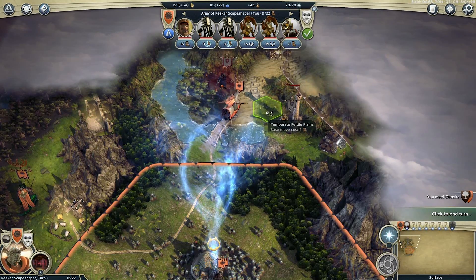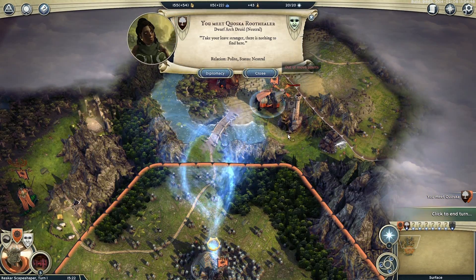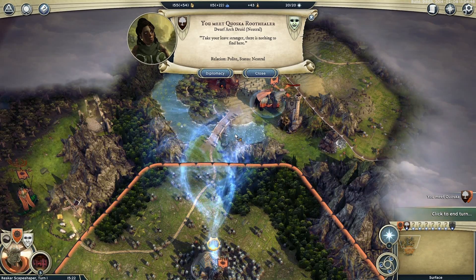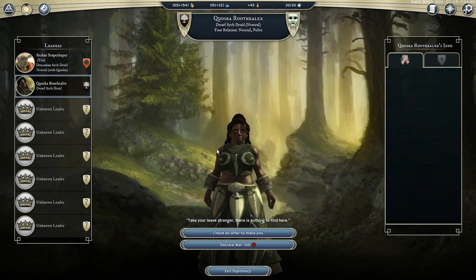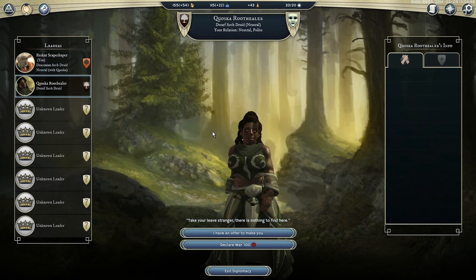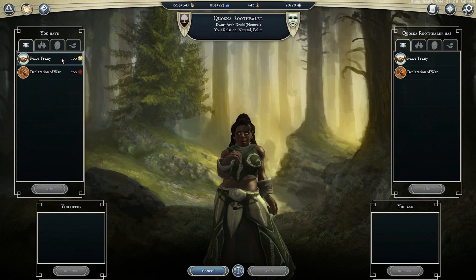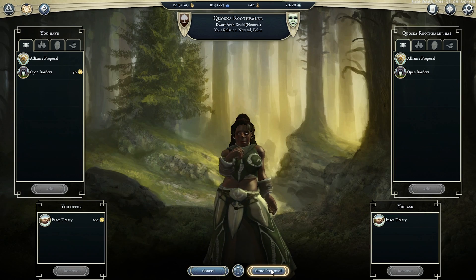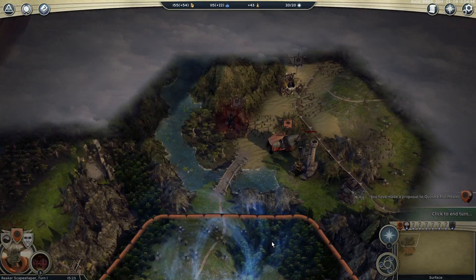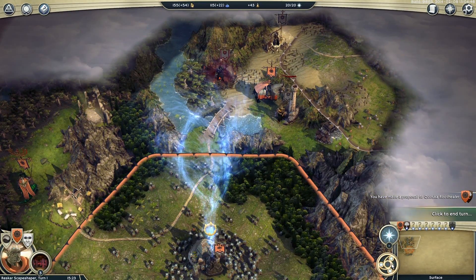I see an enemy - Kwaska Root Healer, another arch druid. Since she's our buddy in nature, we don't need to immediately declare war. Maybe we can make peace with her - maybe she can be our faithful ally, taking on the world together. Peace treaty - send proposal. We'll have to wait till next turn for her to respond. Let's go to the next turn.